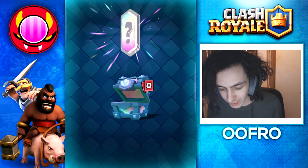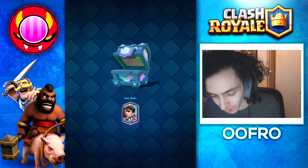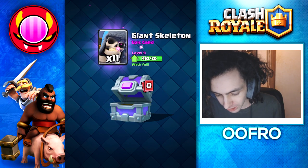Legendary chest to begin with — this time we get to see the spinning animation which I love, and we still get a princess. I got to see the spin, I'm happy, that's all I wanted. Onto the epic chest: we get one freeze spell, 3 rage spells, 5 rule breakers, and 11 giant skeletons. Okay, the game is trolling me at this point.